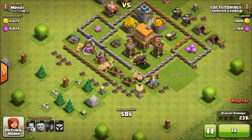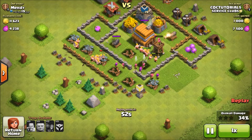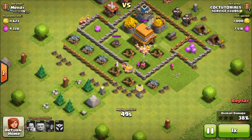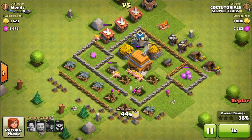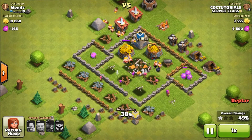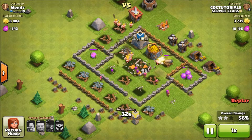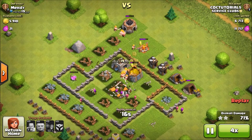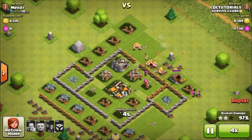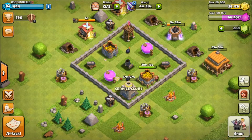Archer towers and cannons attack one by one, so for a group of 40 barbarians it's pretty tough for them to do significant damage. As you can see, even 2 cannons can't do much against a large group of barbarians. Even if a few are taken out by traps, they've easily done the damage once the mortar has been taken out. It's a pretty great strategy to start attacking from the mortar.